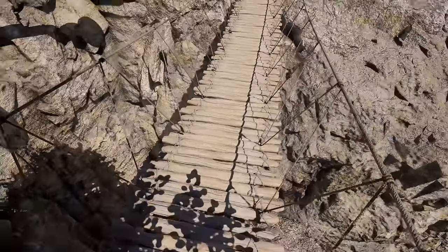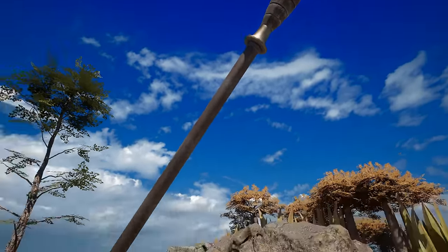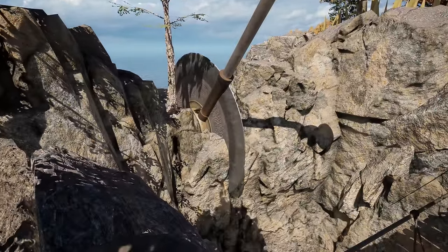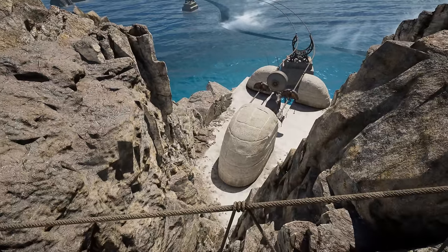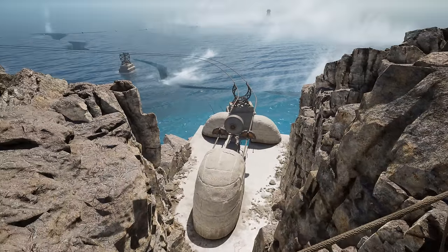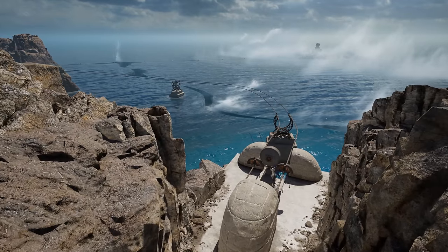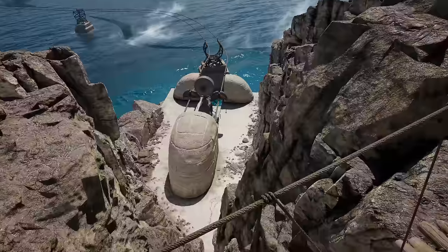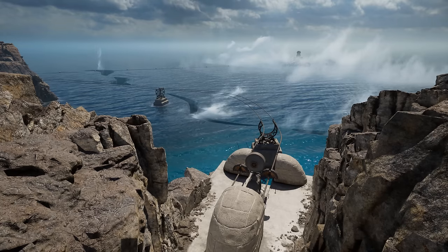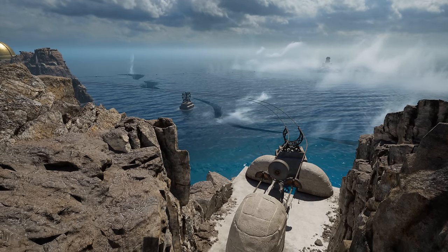Now we're up on that rope bridge that we saw before. Somebody is having a giant pizza tonight — that is a big pizza cutter. You almost kind of feel like the gaps in the water don't quite line up with the gap in the rock here, but it feels like it's related. Except I'm not quite sure how you even get a gap in the water. I guess the lake in the village had it too.